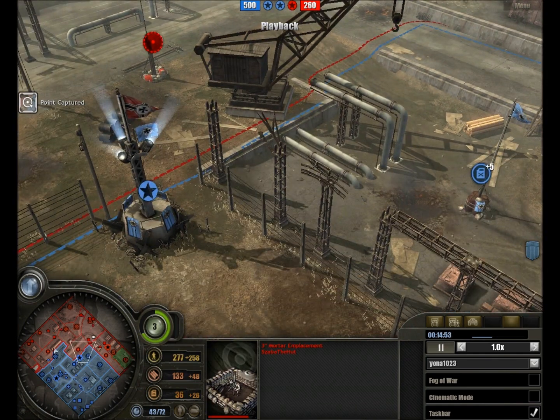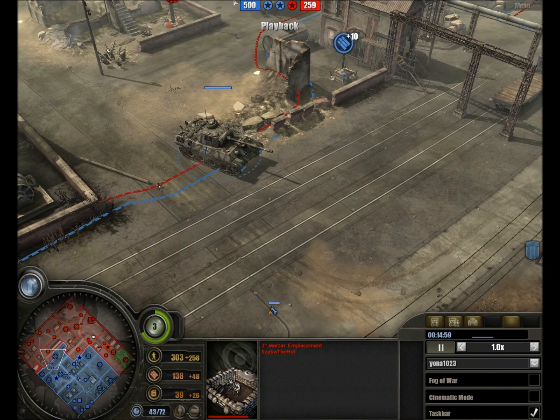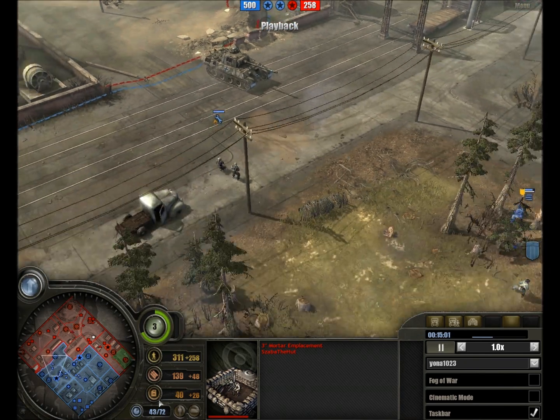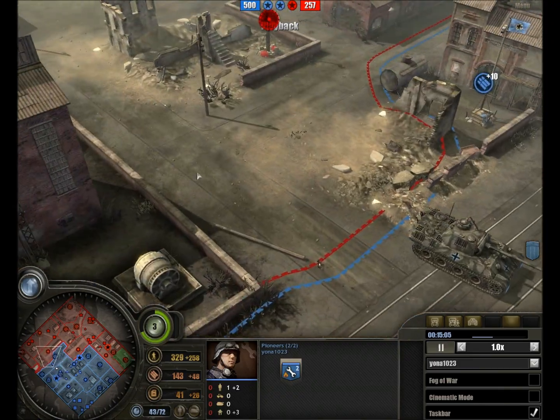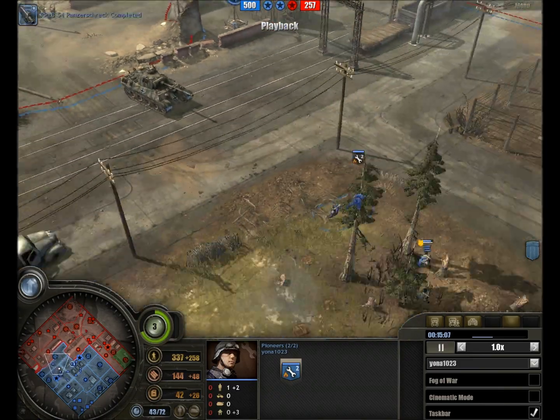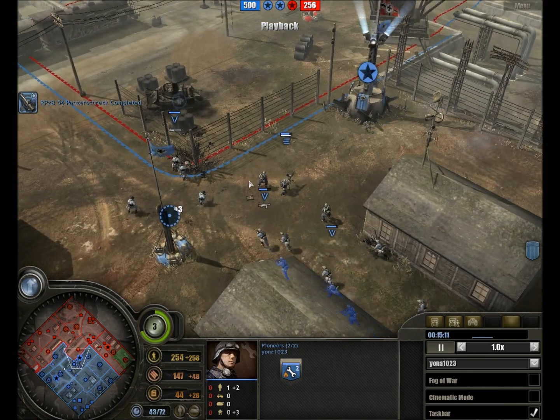Numerous infantry section troops going up in flames and the mortar emplacement construction has been halted, although none of the other emplacements have suffered any major damage. Both sides are taking it very slowly and carefully, not really trying to seize any territory. I suspect Ljona really ought to be putting some pressure on the British commander instead of letting him gather forces at his leisure.